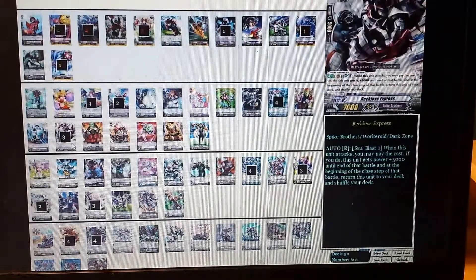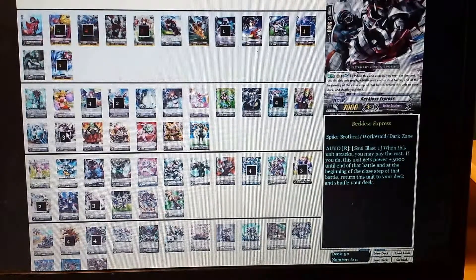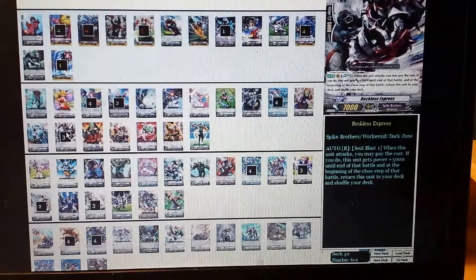I play 3 Reckless. I love Reckless in here. He's really good for getting off the field against anything that can front-row retire or lock, like Link Joker, because it works in emergencies if you have a 7K booster but nothing to attack with. Use his skill to get it off the field after you boost and attack. It attacks for 19,000 before triggers, which is amazing in a pinch.